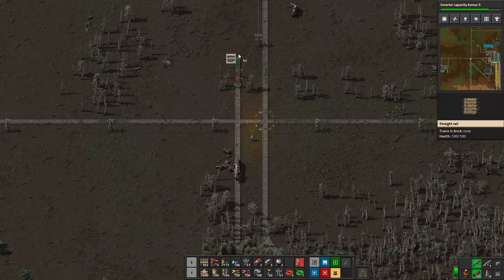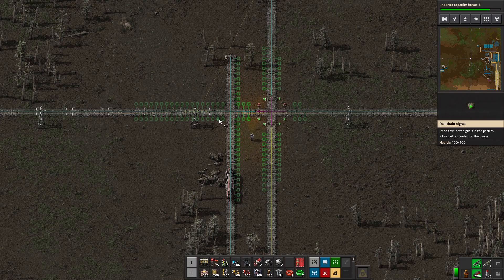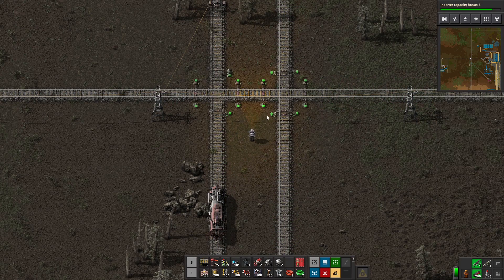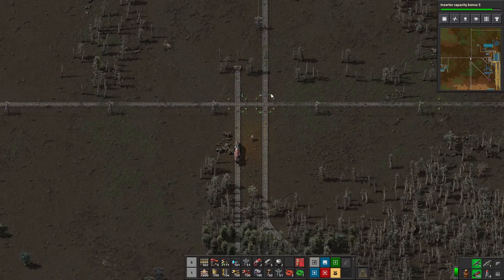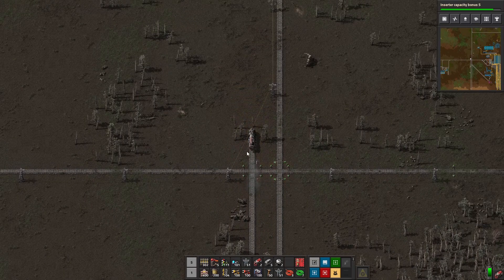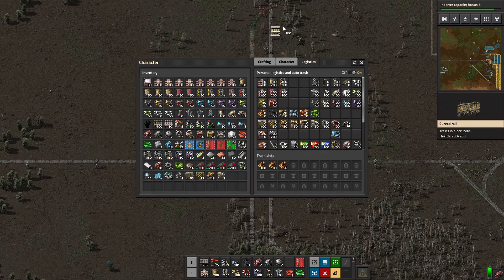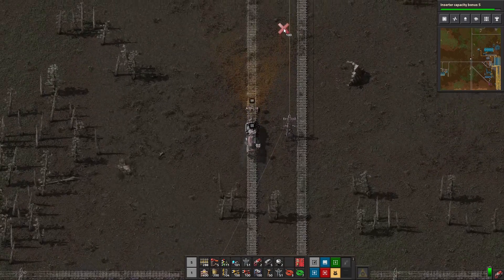We're going to continue this track off this way. What we want to do then is the same thing we did before — set up our signals to go either way. We want a chain signal going in and then a regular signal coming out, because we want to be able to come in here and go out the other way. We'll deal with the one-way track after I've laid down the entire two-way track.